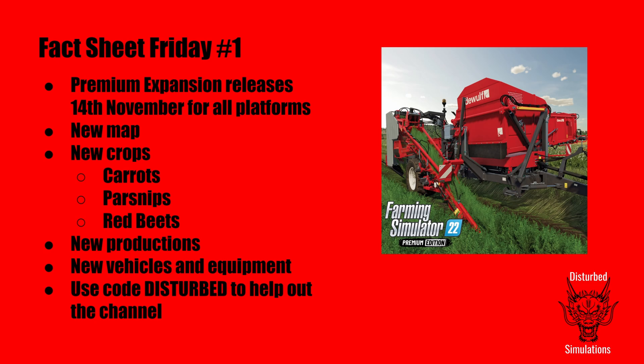Welcome back to Farming Simulator - well, not quite. It is Fact Sheet Friday, the first Fact Sheet Friday for the Premium Expansion, which releases on the 14th of November for all platforms. It includes the new map, three new crops - carrots, parsnip, and red beets - some new productions linked to those, plus new vehicles and equipment. If you're interested in picking it up, please use code 'Disturbed' when you check out. It doesn't cost you anything and it helps me out a little bit.